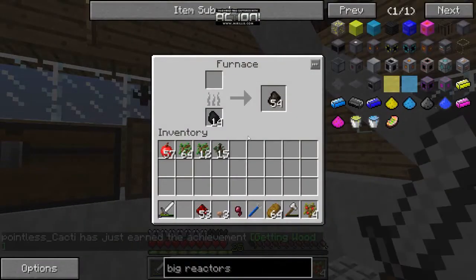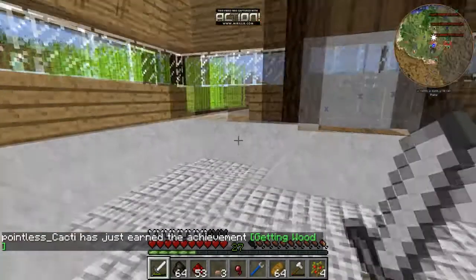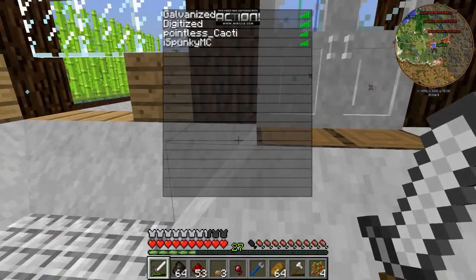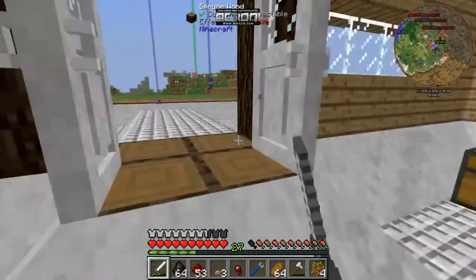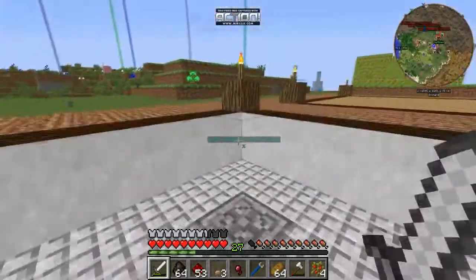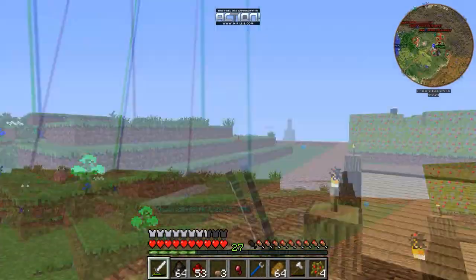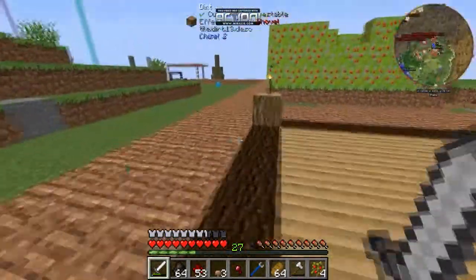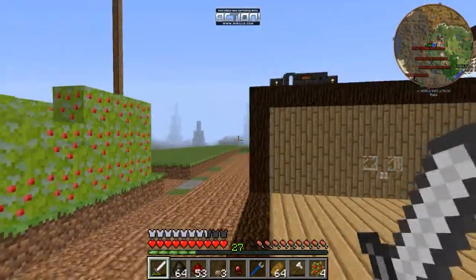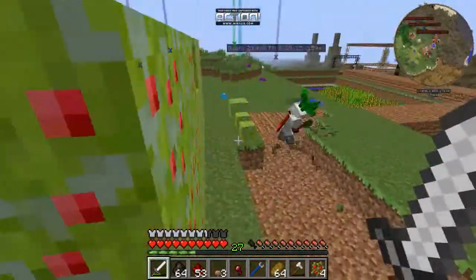Quick note: we have two more people — Pointless Cacti and Spunky MC. What we have planned is Digitized and I are forming our own team, and those other two guys are on their own team forming their own base. The goal is to get enough people to start a factions thing — teams of two versus each other, like a Game of Thrones style.